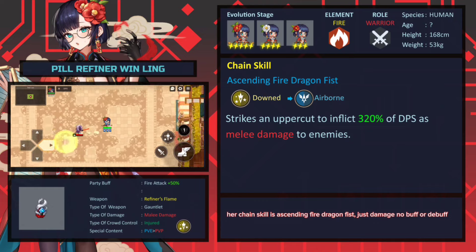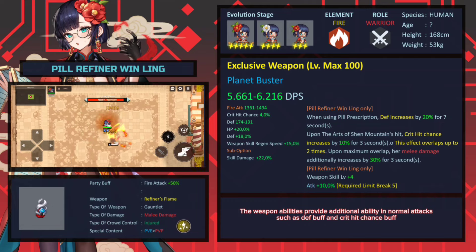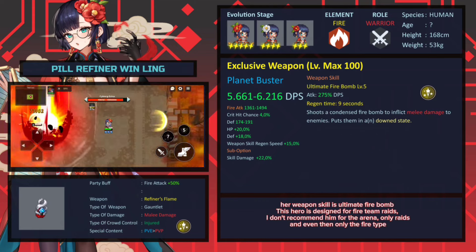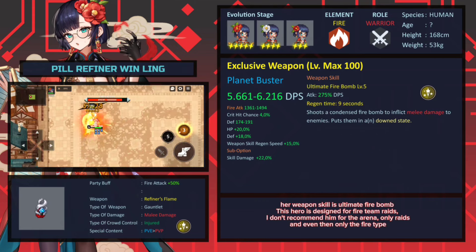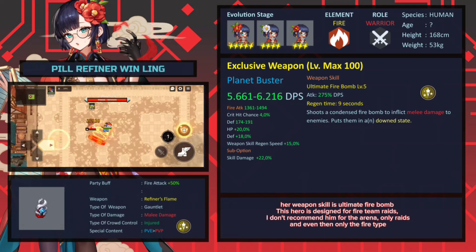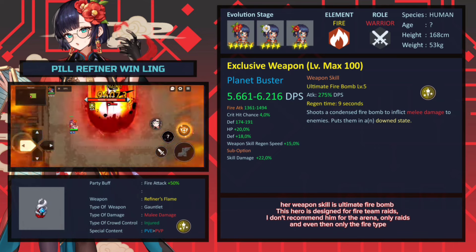Her chain skill is Ascending Fire Dragon Fist — just damage, no buff or debuff. The weapon abilities provide additional ability on normal attacks such as debuff and crit hit chance buff. Her weapon skill is Ultimate Fire Bomb. This hero is designed for fire team raids. I don't recommend her for the arena — only raids, and even then only the fire type.